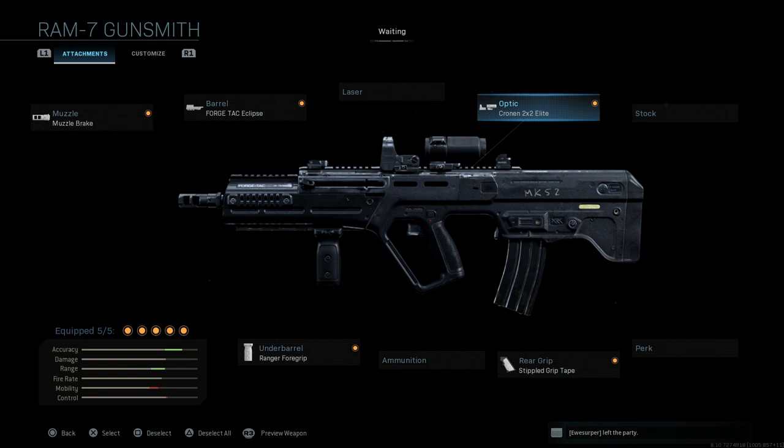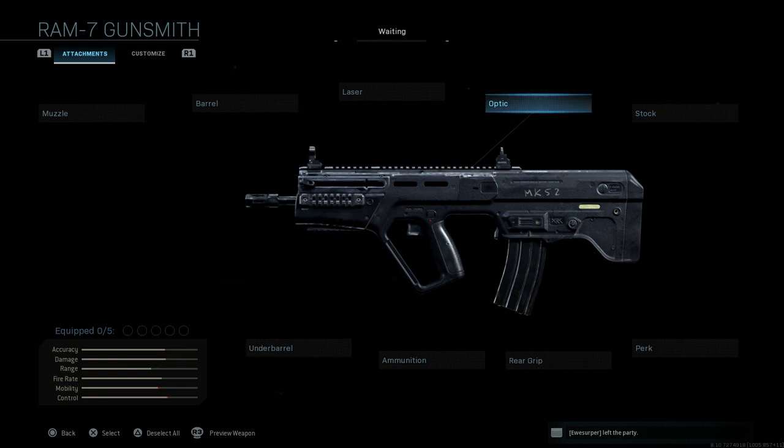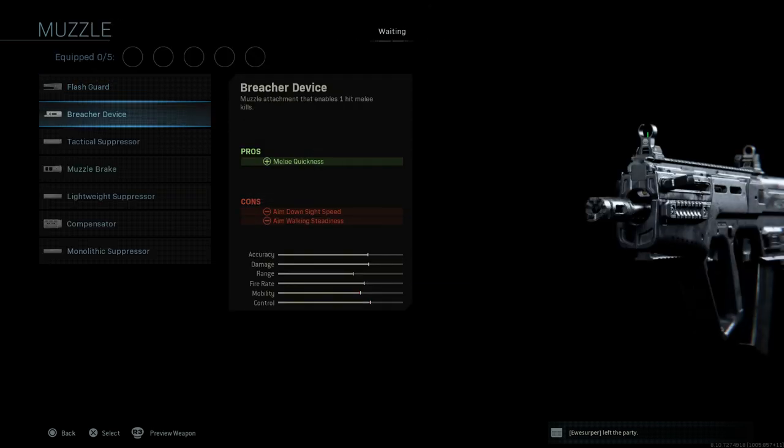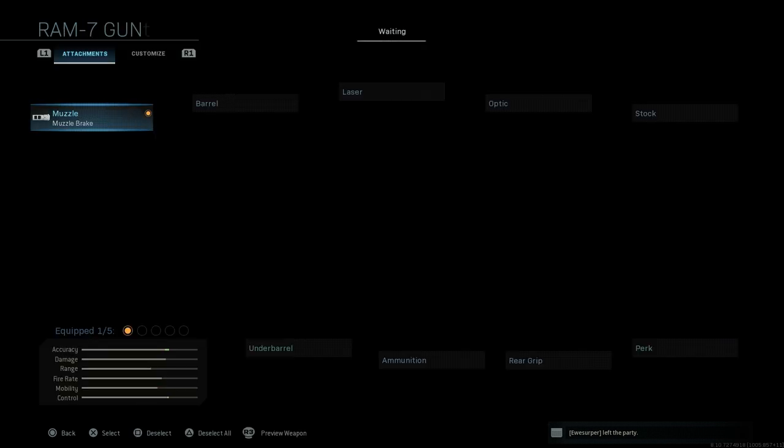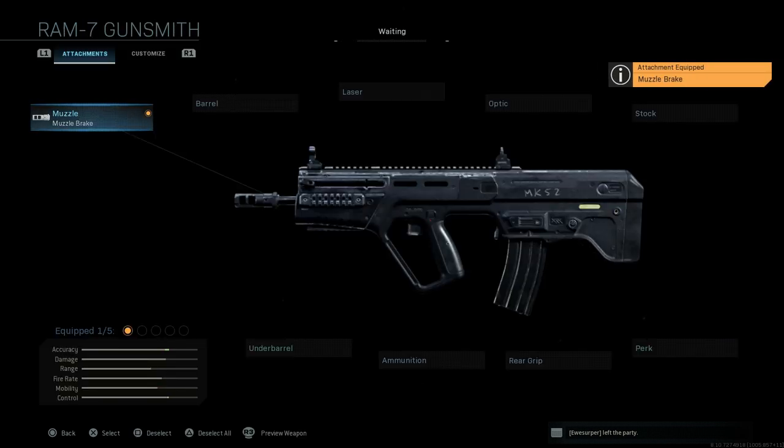Here is our final build of the C-TAR SBR — let's strip it down. For the muzzle, we're going to go with a muzzle brake. This is going to help with recoil stabilization and control recoil for automatic fire. The pro is recoil stabilization; the con is ADS speed as well as aiming stability, but we're going to make up for that elsewhere.